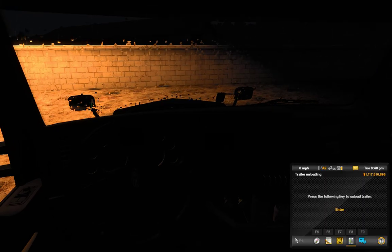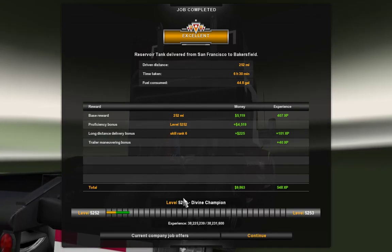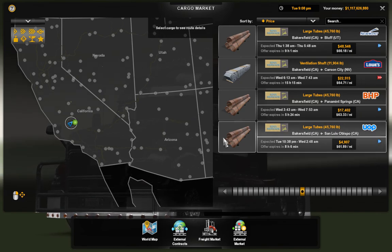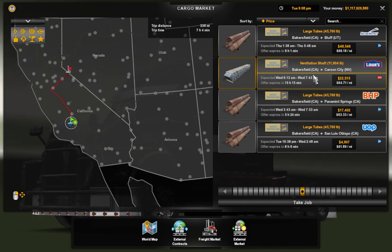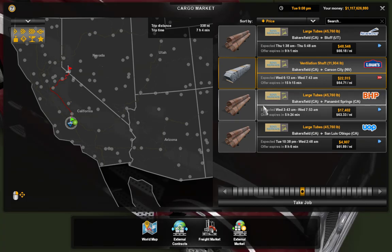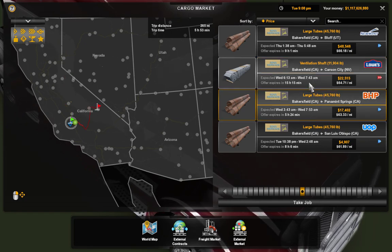Turn off the truck. Alright, we drove 252 miles. It took us 6 hours and 30 minutes to get here and we used 44.8 gallons of fuel. Looks like we're picking up next at Carson City — we're picking up at one of the MHA ProMap locations and taking it up to Lowe's.